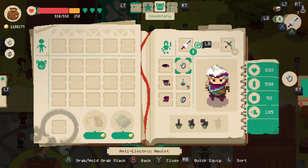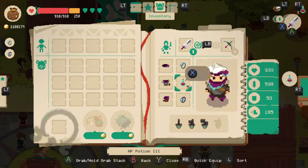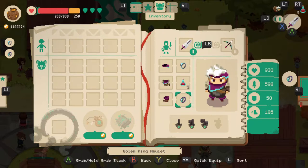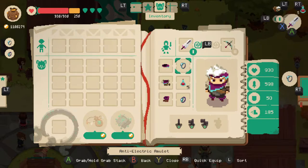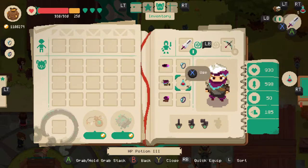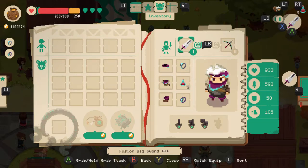The anti-electric amulet is kind of necessary because in the tech levels there are some electrified puddles. I'm still using the golem king amulet because I haven't seen any other one I really feel like using. I'm still using these potions, but I think I'm gonna use the tier 4 potion for the next mini boss because that's the next one we have to go for — the second one. I pretty much spent a lot of money having to make these and then enhance them.